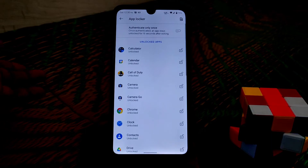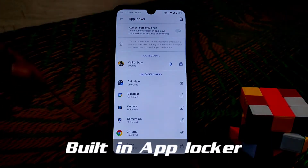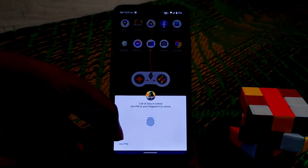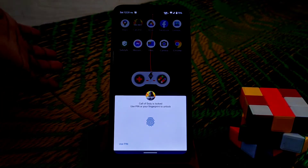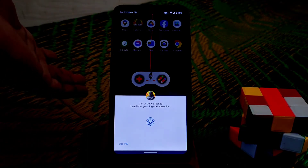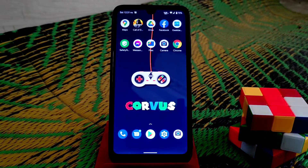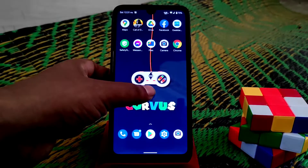We have inbuilt app locker — you guys can easily lock your applications. Now Call of Duty is locked, so let me open it. You need to put your fingerprint or use your PIN to open that application. So you guys can lock your applications like that.